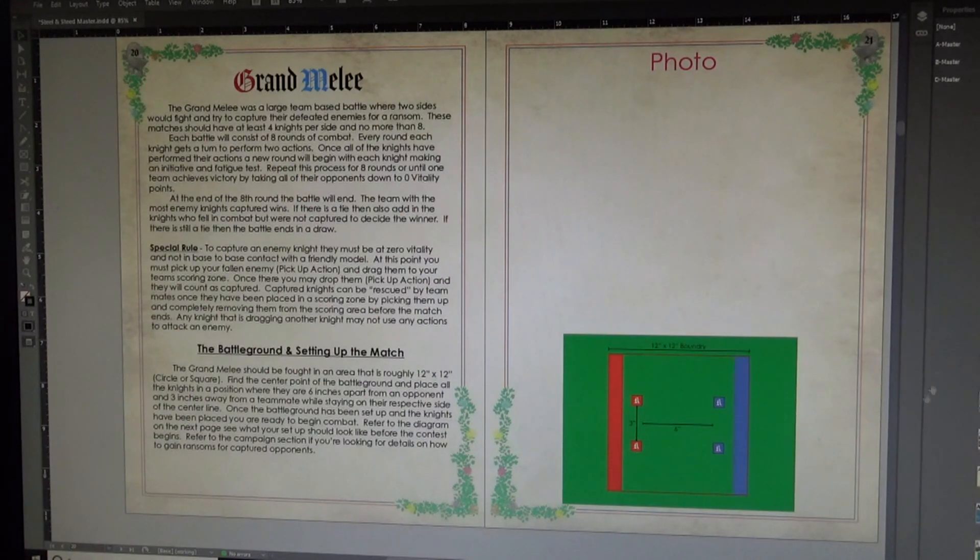Next page we have grand melee — team combat from two-on-two up to four-on-four. It's not just about beating your opponent; if you defeat them you can drag them back to your scoring zone to get points and hold your opponent for ransom. In campaign play this is a big deal — to get back into the campaign they either have to pay you a certain amount of gold or pay you in prestige, essentially bending the knee and asking for their equipment back, which is quite a smack in the face when honor is a currency.